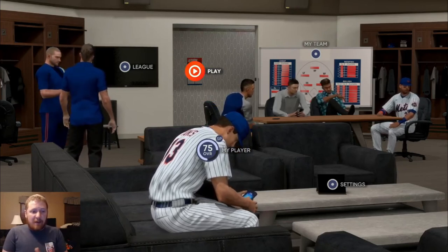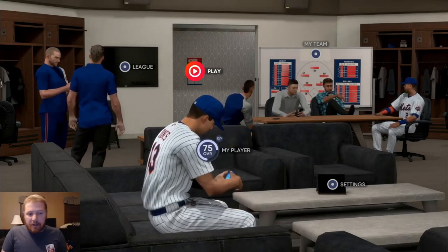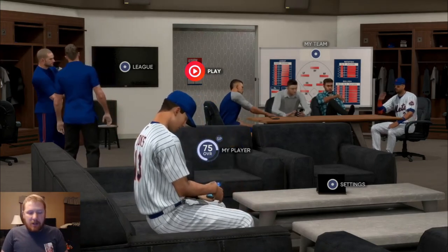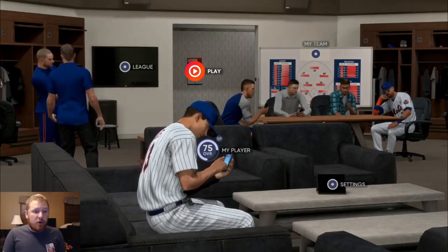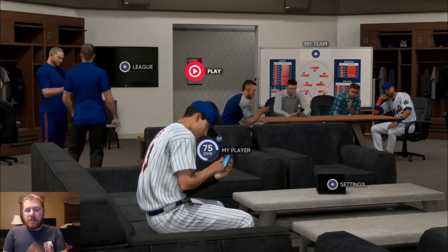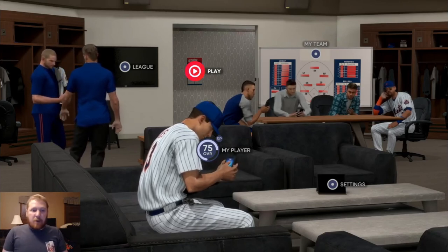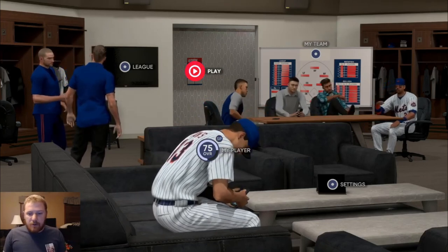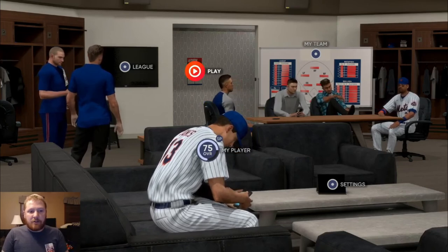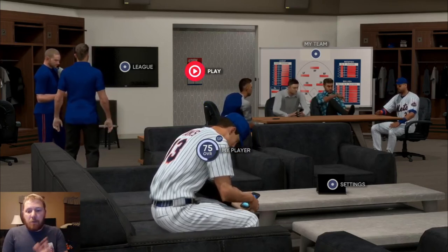So to recap: have your player in the lineup, go into a game, do a quick bunt, get out, come back in, and then you can start playing however you want. If you want to sim, sim. If you don't, don't. It doesn't matter. I probably should have put that part at the beginning but it is what it is — I did my due diligence of saying it somewhere in the video.